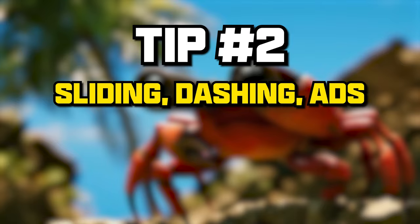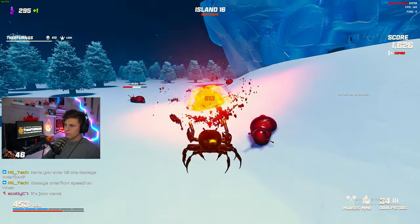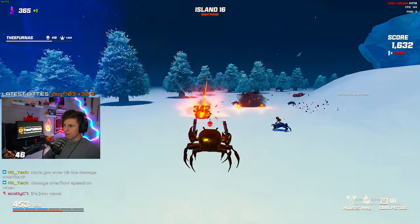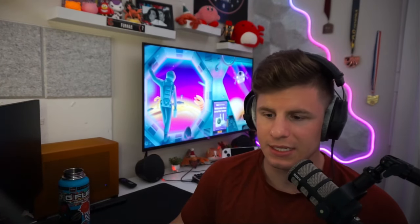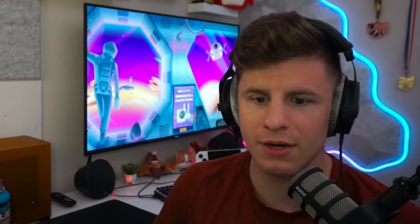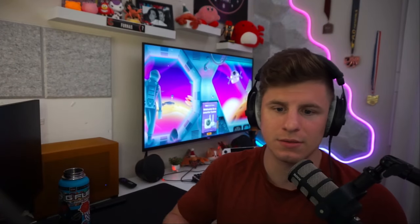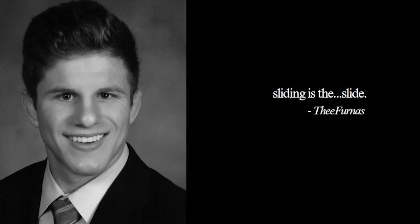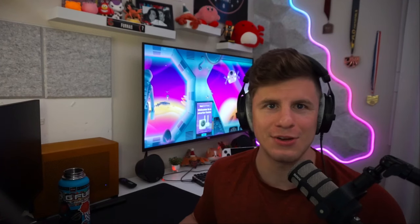Sliding, dashing — which is the same as double jump — and ADS, aiming down your sights. These are all your best friend. This is the trifecta of mechanics for Crab Champions. There's other things, surely, but this is the holy trinity. This is your bread and butter. You got to use them early, you got to use them often.